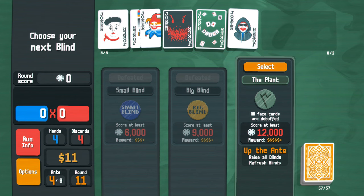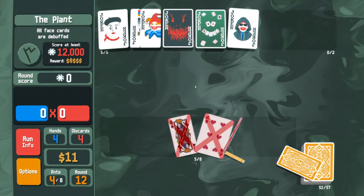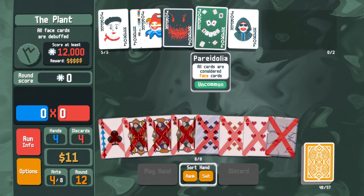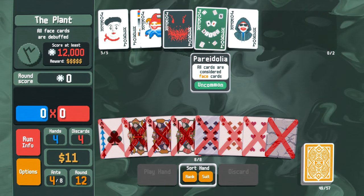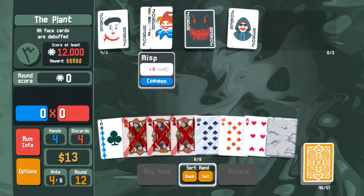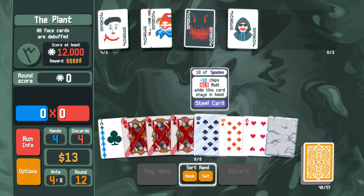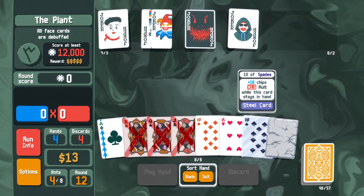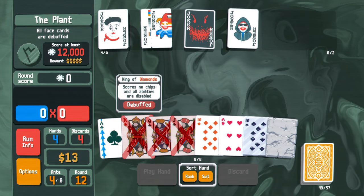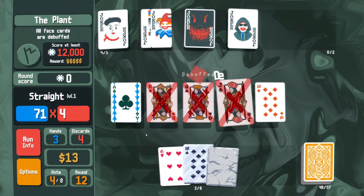The boss condition: 'all face cards are debuffed.' All my cards are face cards - this is bad. What I have to do - there's no choice - if you want even a remote chance of beating this, you need to sell this joker. It's the only way. Maybe this is a blessing in disguise. I do have a straight and a 10, and this card plays twice. If I play a straight it's not going to work with the card sharp, and three of these are debuffed. Probably should still go for double pairs.